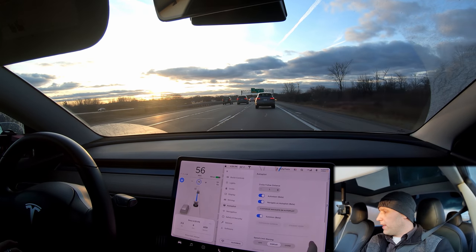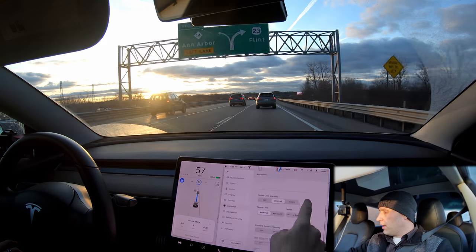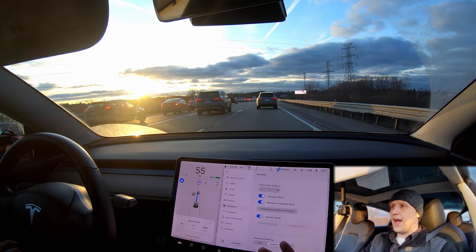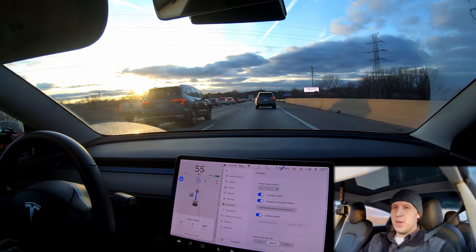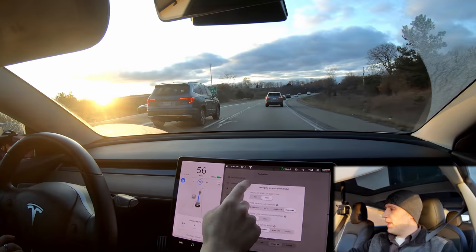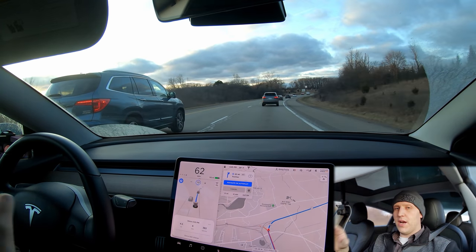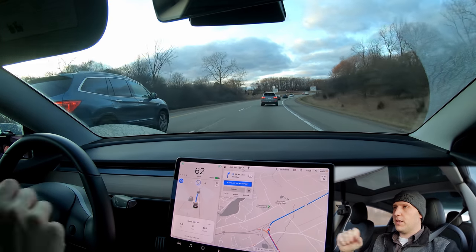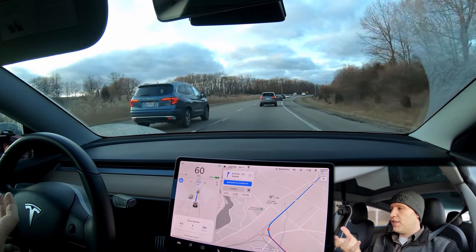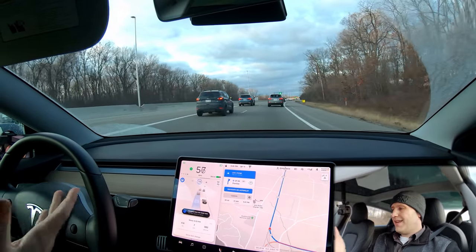Navigate on Autopilot settings look exactly the same — I've just changed to average. Lane departure and all of that is the same, so there are no options for the adjacent lane feature. I think that's going to annoy some people who have their preferences. I want to switch back to Mad Max — it's interesting because in the 2019.40.1.1 release notes it specifically mentioned Mad Max for better lane changes, and this time it doesn't.